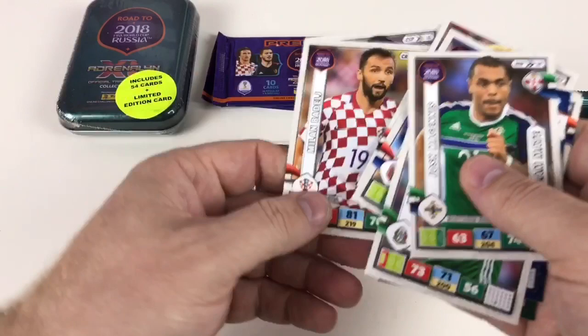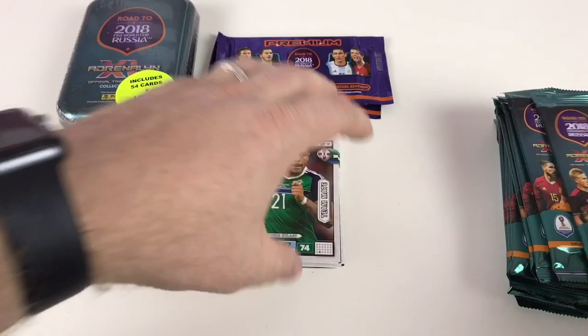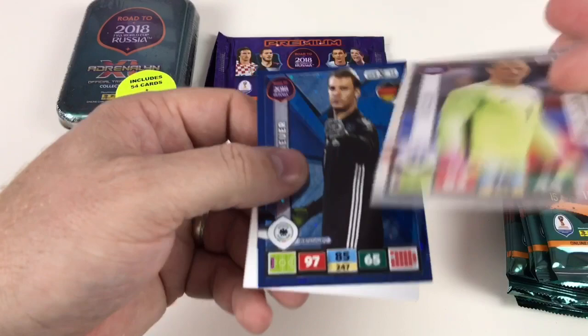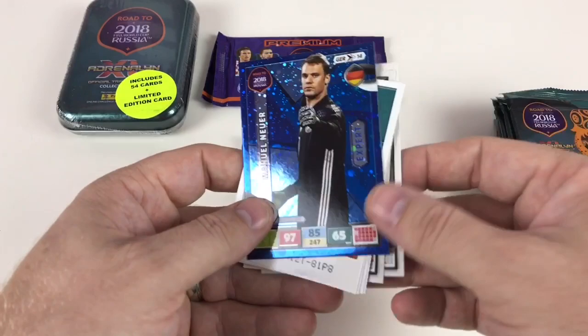Mourinho, Fellaini, Milan Badeuch, and Vitolo. We've got an expert card — that's awesome, that's what we like to see. Ideally what we want to see is top players or experts; they're the two rarest. Obviously any of those would be lucky to get.